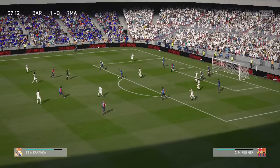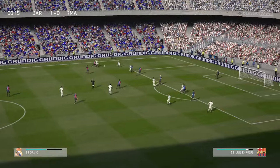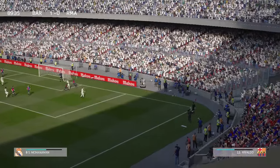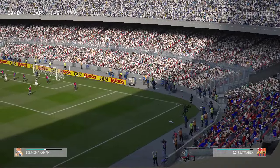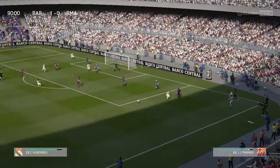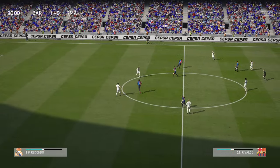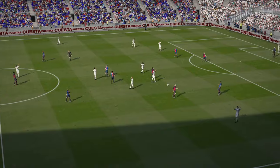Some good work by the medical team here to get this fella back onto the pitch. Yeah, I think he had the old magic sponge and he's okay now. Here's a chance — terrific stop. It's a real tussle between the two of them to try and get the ball. Miguel Salgado. There it is — the final whistle.